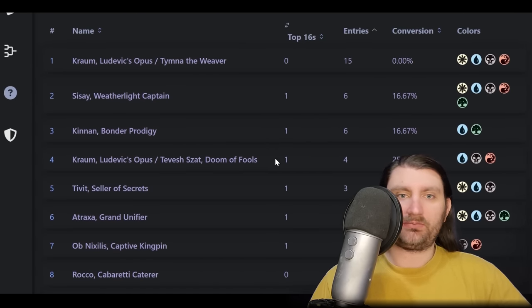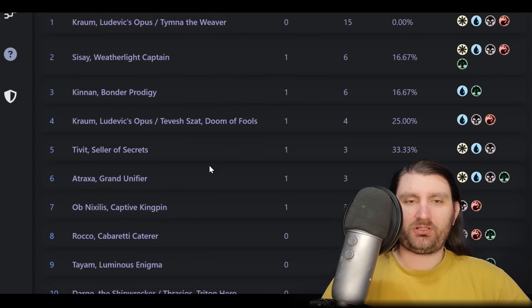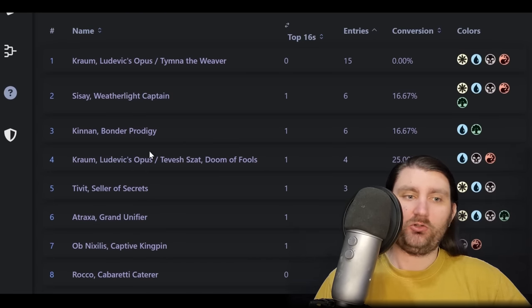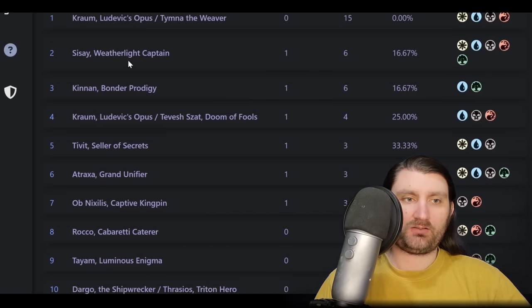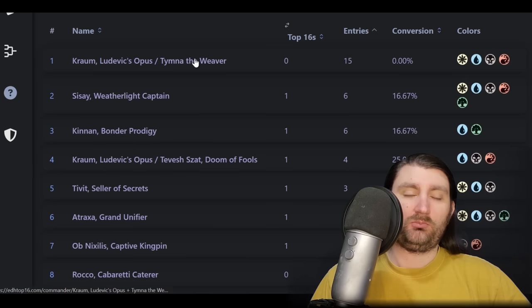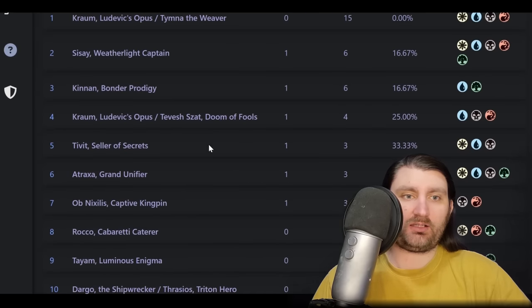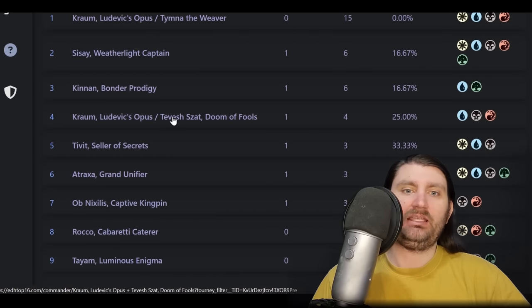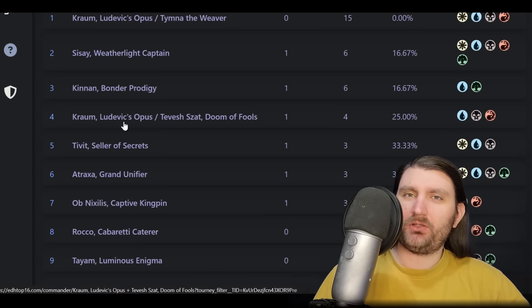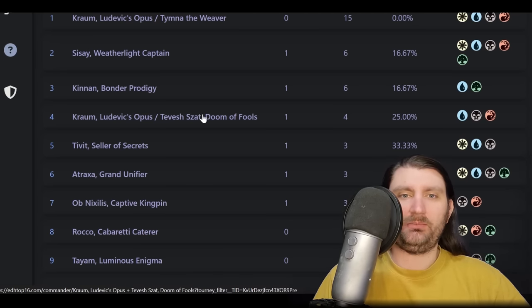On top of that, there are only one-offs. To avoid spoilers we're not going to scroll down too far, but this event had a decent bit of Sisei, decent bit of Kinnon. Notably, not seeing Ragsai anywhere in the top 10 compared to the last event we broke down, Top Deck Expo, where Blue Farm was number one with Ragsai and Kinnon tied for two. Now we see Sisei take that spot and no Ragsai at all — instead we're seeing Krom Tevish in that Grixis slot. That deck has been piloted to a lot of success by a small number of pilots, so maybe more people are picking it up.